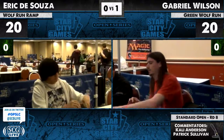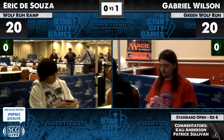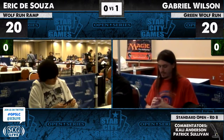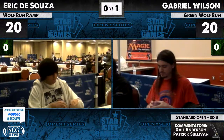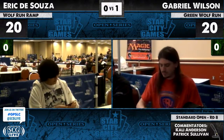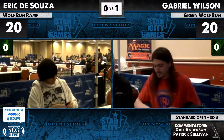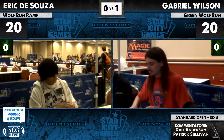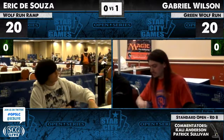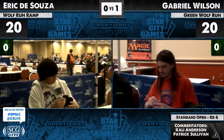We'll see if Gabriel can get off to a fast start like he did. Eric's turn two Rampant Growth, turn three attack with Inkmoth Nexus and pass — not exactly the start he's looking for. If he kept lands plus Rampant Growth plus a big play, there's pretty much no way you can mulligan that hand. Obviously your ideal play is Solemn on turn three, but even if you just ramp again you still have your six-mana play on turn four. Chaining Strangleroot Geists means your removal spells aren't going to be doing anything.